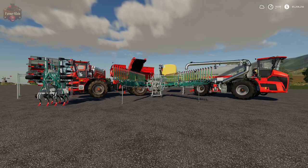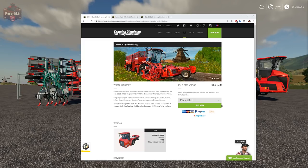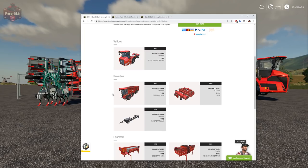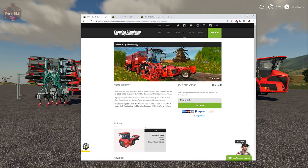Here on screen is the DLC purchase page for Farm Sim 15. For $9.99, we had the Homer DLC, which included the Terra Variant 600 Eco, the Terra DOS Sugar Beet Harvester, Header, and Header Trailer. And then we had the Auger Wagon, a Sugar Beet Tank, a Slurry Applicator Tank, a Slurry Applicator/Cultivator, and a Manure Spreader — all of that for $9.99.